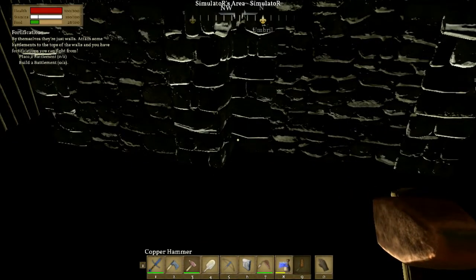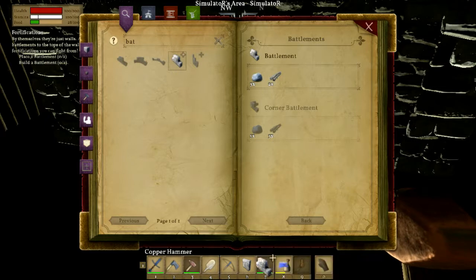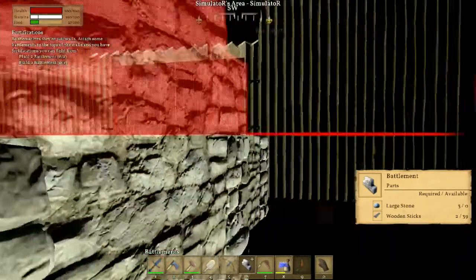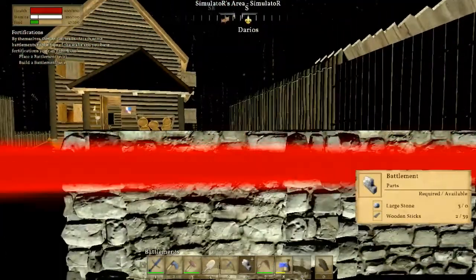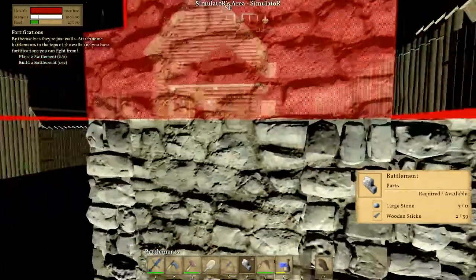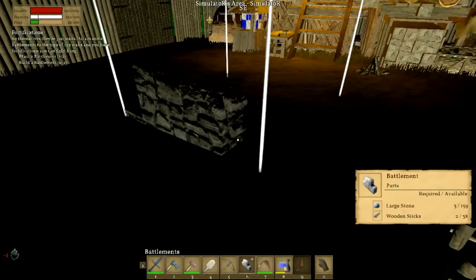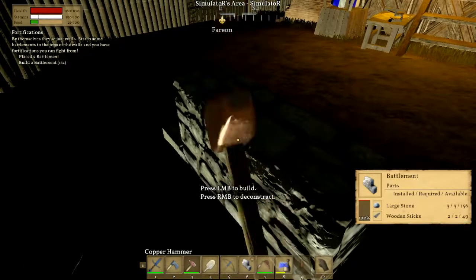Place two battlements and build two battlements. There they are. I have a crossbow as well now - might be worth adding. I'd like to place it on top if at all possible. Can I place on top? I can just do this awkward thing again. Okay, well they're just going to be taken down again anyway - one there and one there.